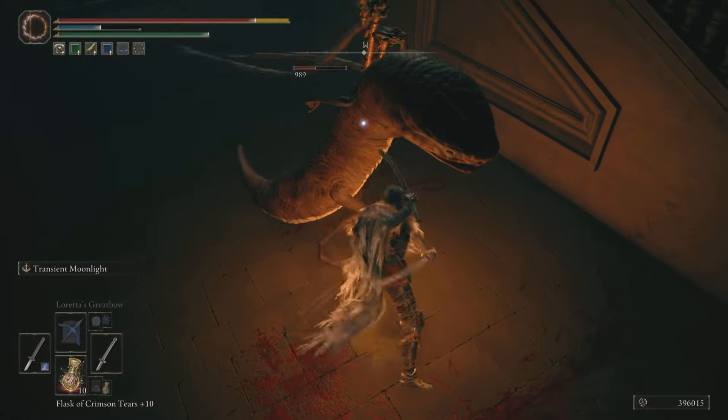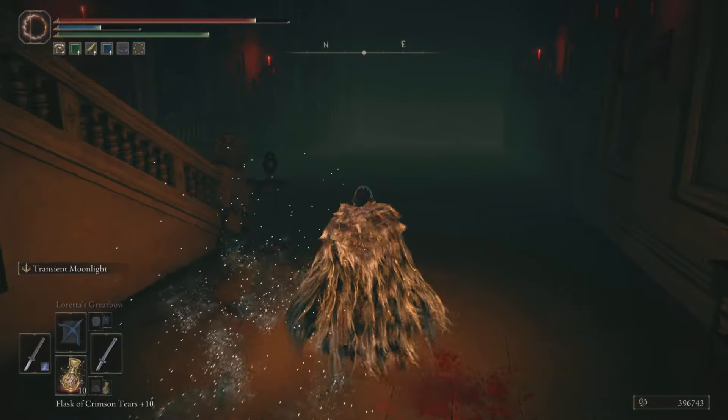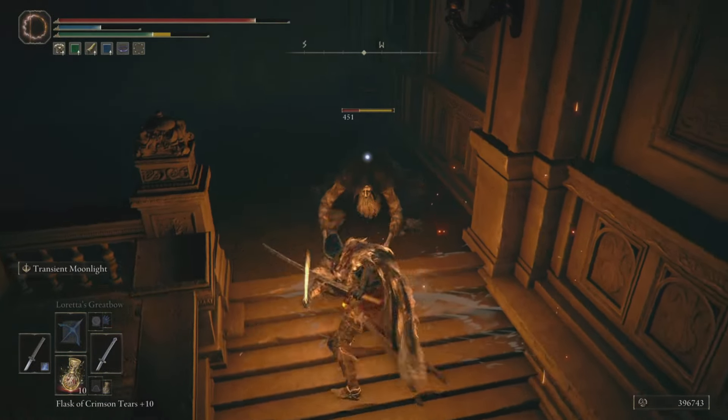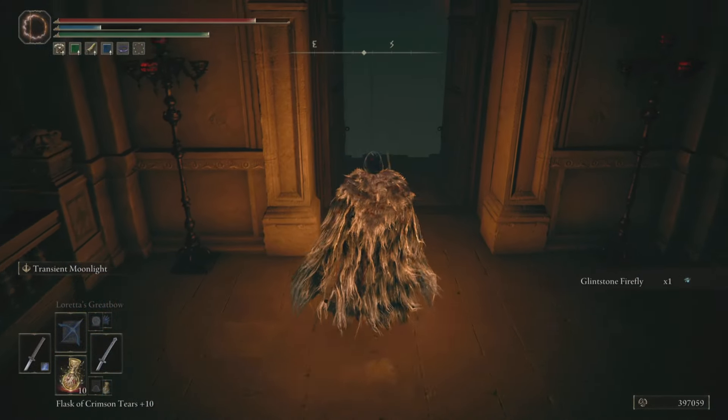By the way guys, let me know in the comments below — have you been able to get the three-tailed whip or the magma sword that these snake people are using? I'd like to know. Kill this enemy here.